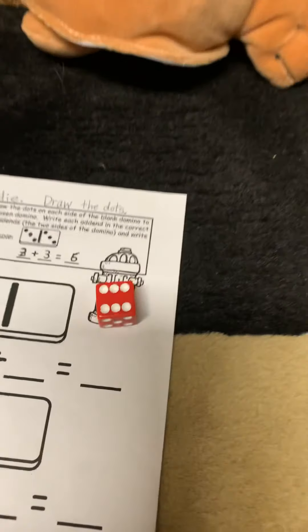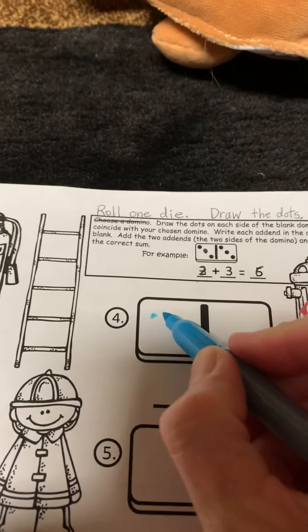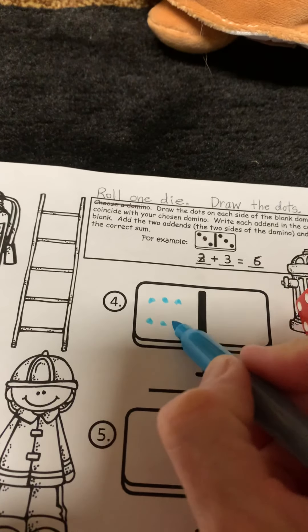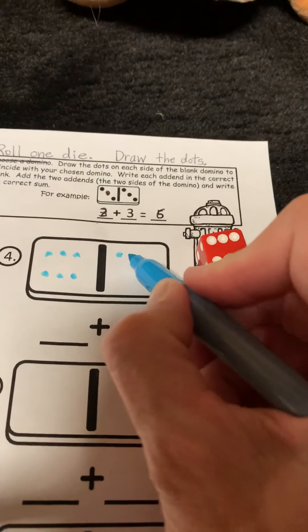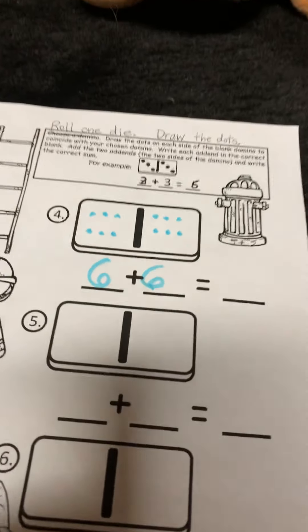Oh, it's Newton's turn now. Newton's going to roll the dice. What did Newton get? Oh, Newton got a six. Let's get Newton's favorite color. One, two, three, four, five, six on this side. And then we draw six on the other side. And then we put six plus six. If you don't know six plus six, you can count the dots.